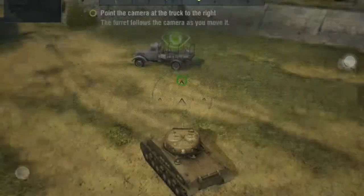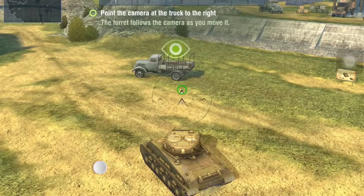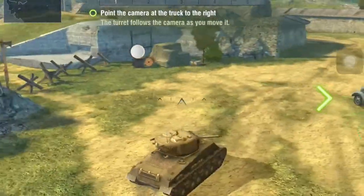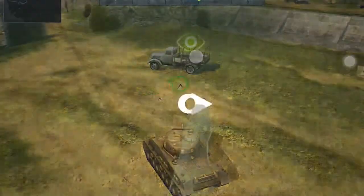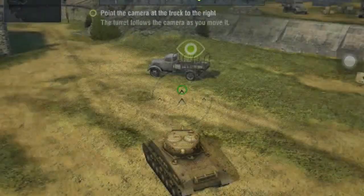Okay. Point the camera at the truck to the right. To control the camera, use the right side of the screen. Oh, right side of the screen.